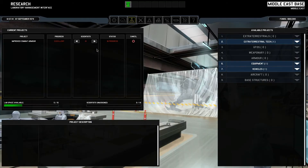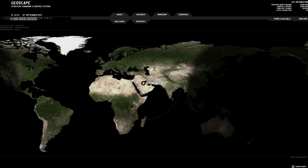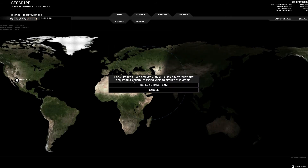Just checking real quick — research is still in progress, going excellent. The improved combat armor should be done pretty soon. I can't build another Foxtrot; not only do we not have enough hangar slots, but I don't have the money for it — I only have 160,000. We'll get a big bonus at the end of the month, so for now we can just wait and speed up time.